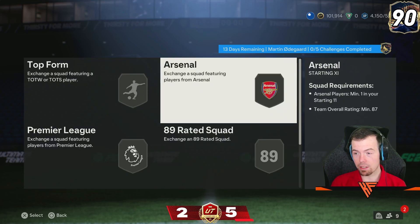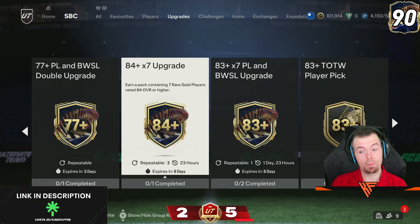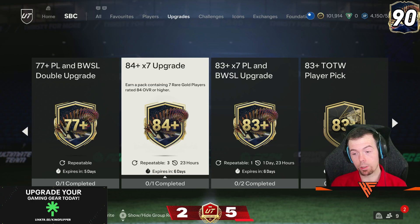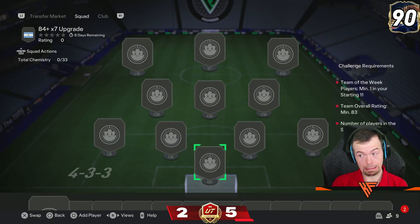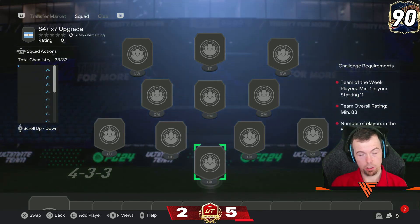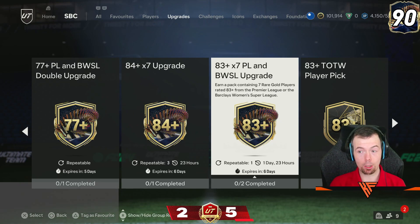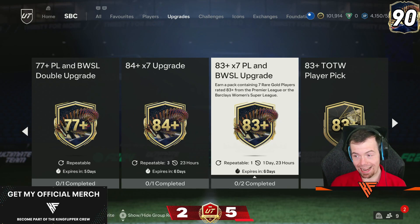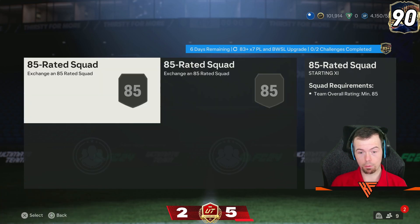To be honest, that's not that bad considering Alvarez is like 84 times 7. He is now finally available — you can do it three times a day for the next week. Requirements are Team of the Week, 83 rated, so a Team of the Week player pick — you definitely need to do that. We do have an 83 times 7 Premier League and a BWS upgrade which you can do once a day. I have no idea what EA was smoking when they decided to bring out these requirements — that is a joke.